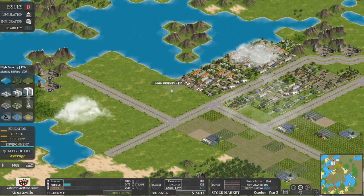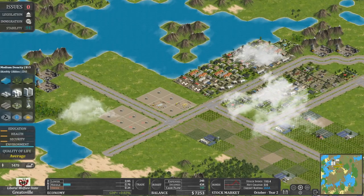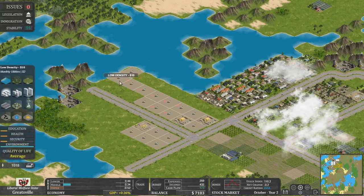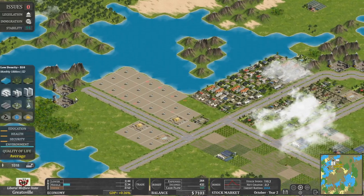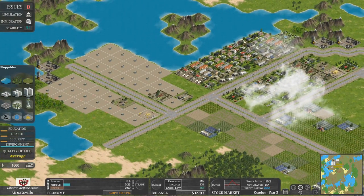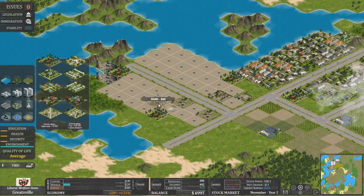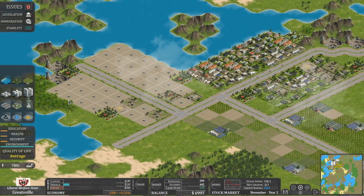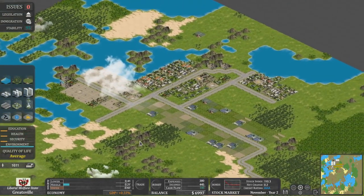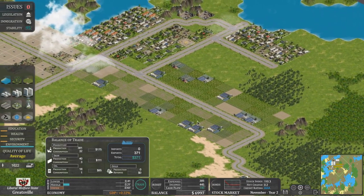Let's get some high-density stuff here. Let's try and get some upper-class people over here in the watery area, right next to the mine. I don't think it's ideal, but never mind. We'll put some cheap parks there, there, and there. That's going to be quite expensive, but our cash flow is doing quite well. Our farms are fine, our oil is fine.